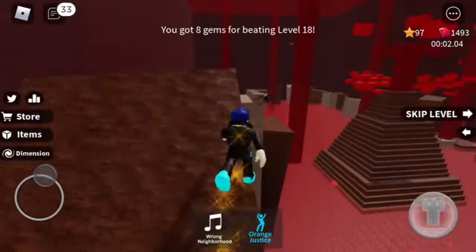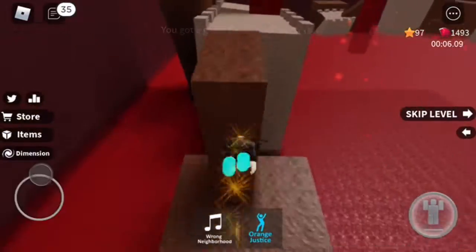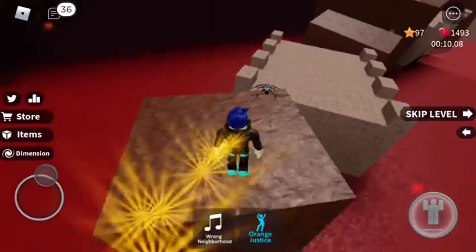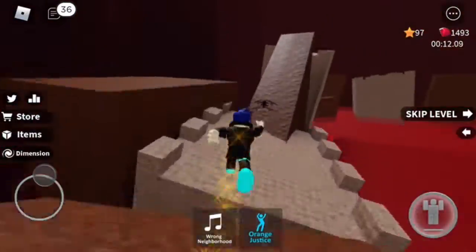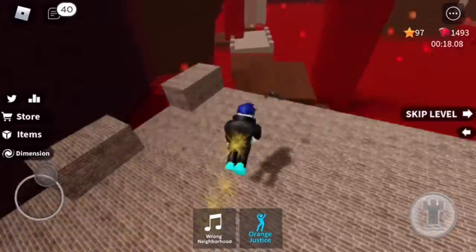Level 19 is the second level and it's pretty easy — it's about as easy as level nine, if I dare say so myself. This jump is long but not really that hard. You can skip over this platform, you'll be okay, trust me.